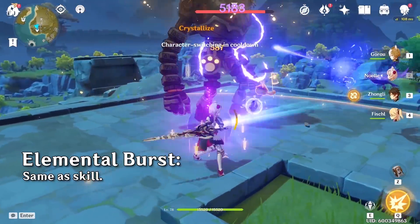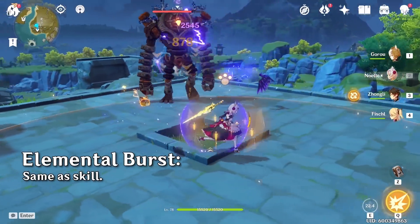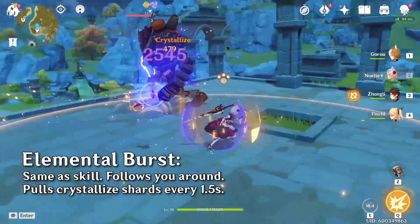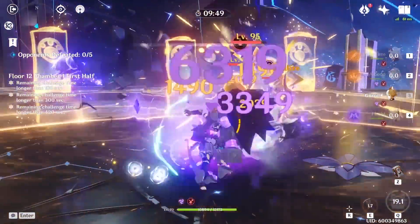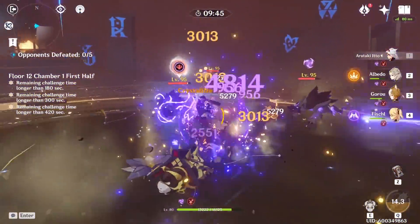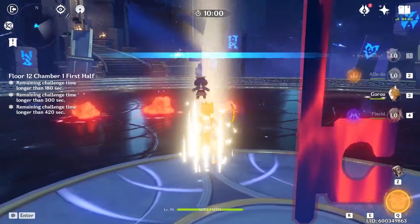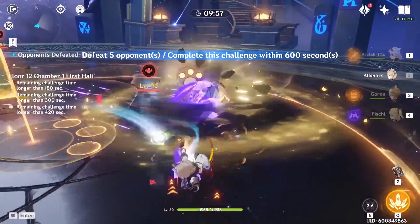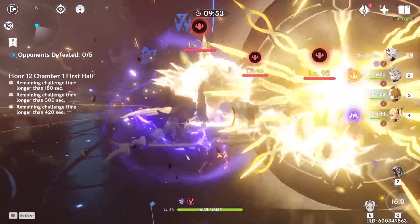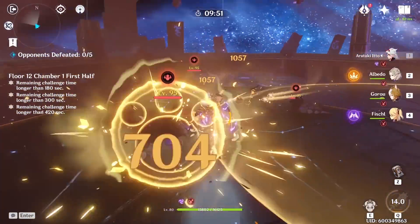Gorou's Elemental Burst creates the exact same field but with the additional property that it will follow you around and pull a Crystallized crystal to you every 1.5 seconds. You'll need to cast Gorou's Elemental Burst right before you switch to your main DPS, because its duration is rather short. The correct cast sequence is: start with Gorou's Elemental Skill, then Albedo's Elemental Skill to snapshot the defense bonus, and finally Gorou's Elemental Burst followed by Itto's or Noelle's Elemental Skill.